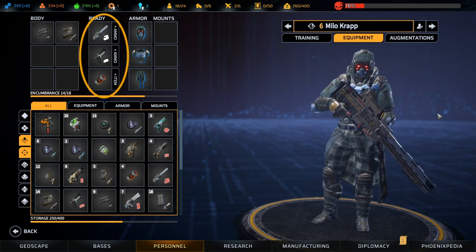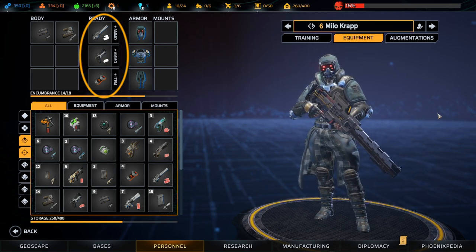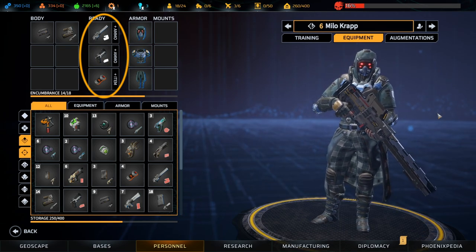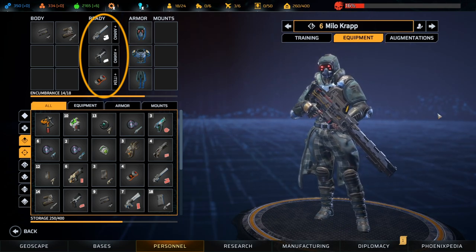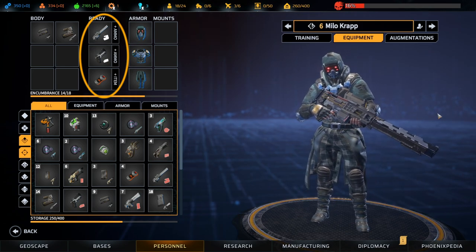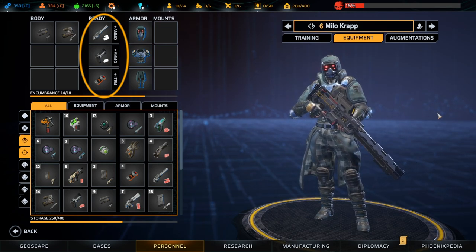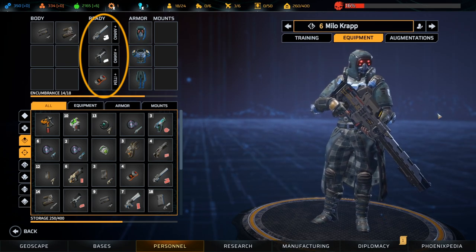Items collected from the battlefield during missions can also be placed in these slots for recovery after the battle is over. Ready: these three slots offer weapons or pieces of equipment which the soldier is currently holding or has within easy reach. Soldiers can freely switch between ready items on the battlefield without using any action points. Most weapons and equipment must be in one of the ready slots and actively equipped before they can be used during a mission. Conversely, players can load spare ammunition into a weapon via a special action, so ammunition doesn't need to be in a ready slot.